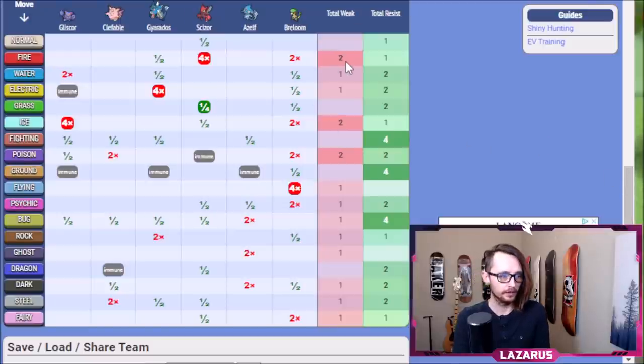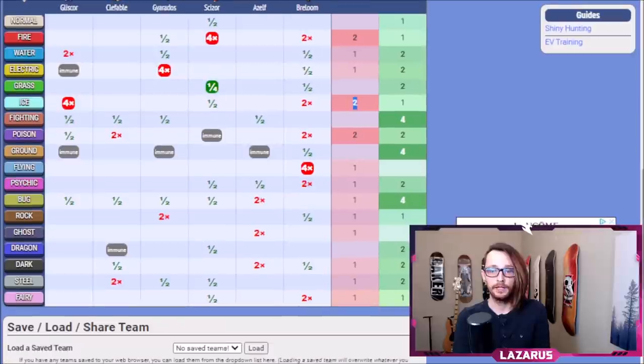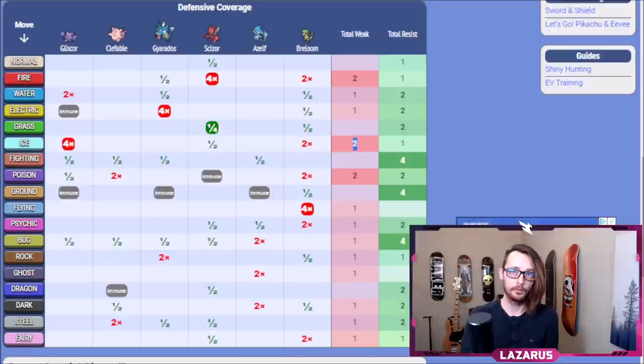You don't ever want to go into three weaknesses to the same type, because once you lose the one Pokemon that resists it, your whole team falls apart. It's really smart not to stack three weaknesses. This is the Marriland team builder at Marriland.com — super fun to see your teams built this way, and I think it's really important you put your teams in here going forward.